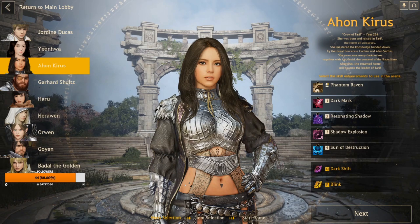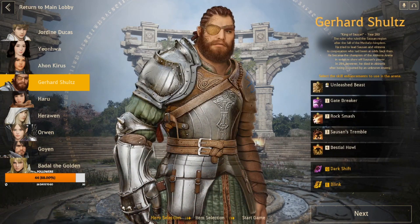Next we have Gerhard Schultz coming in at number four — essentially tied for number three. I like almost everything on his kit. Unleashed Beast is pretty strong; my only complaint is for counterplay purposes I wish it were more visually obvious that he has that buff, so opponents know when to use CC or when to hold off in team fights.